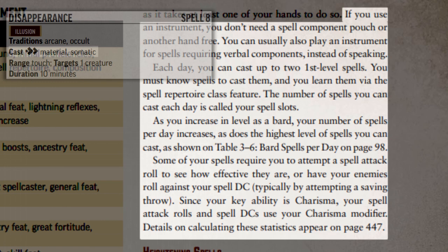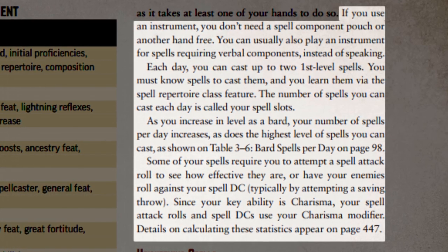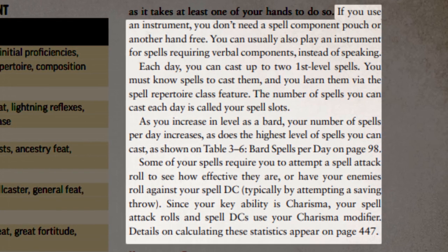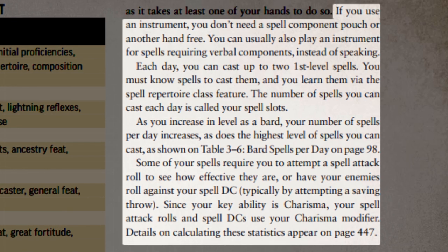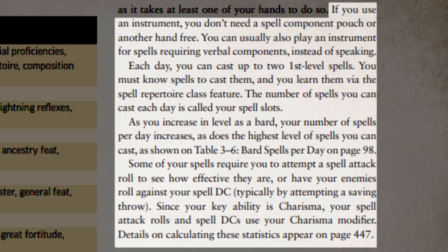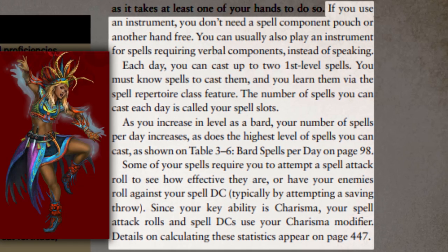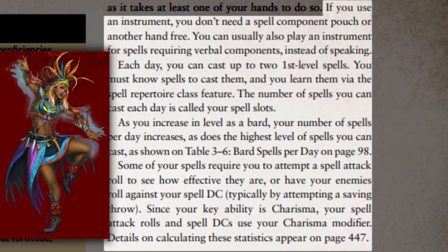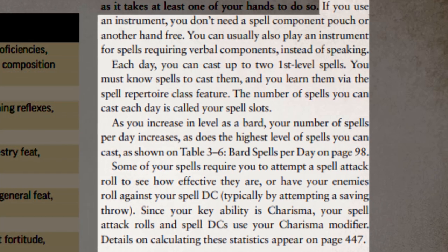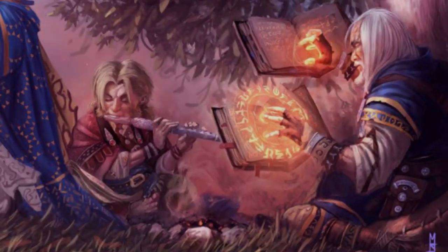There are a few exceptions to this. If the bard happens to have all the required components to cast the spell normally, they don't need their instrument. For this reason, it may not be a bad idea to keep a component pouch on your bard just in case. In some cases, if your GM allows it, you may be able to make a bard that casts their magic slightly differently, like with dancing. In this type of case, you can technically cast spells silently, so long as the dance itself doesn't make a lot of noise.